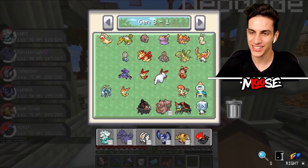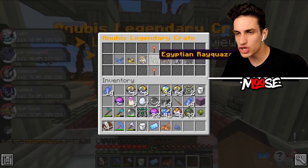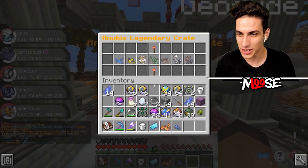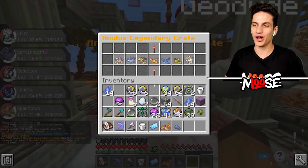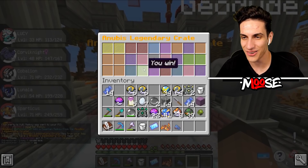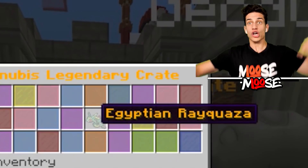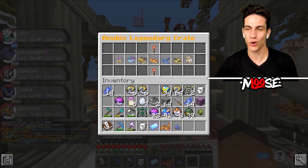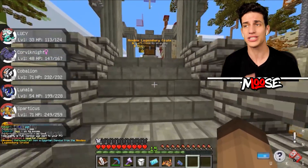It's time for the Anubis Legendary Crankies. What are we gonna get today? I want an Egyptian Rayquaza. Egyptian Silvally - okay, not bad. Egyptian Raikou - not bad at all. Three more to go. Give me an Egyptian Solgaleo and also Rayquaza. Terrakion - that's not bad. Giratina! That's amazing, absolutely amazing. Last one - if you can give me an Egyptian Giratina or Solgaleo - I'll take that. I'll take that as well.